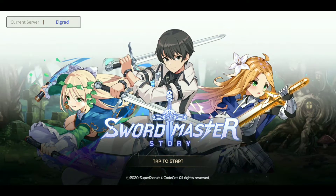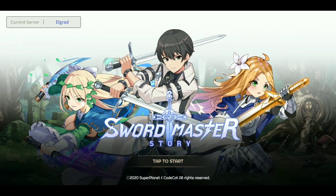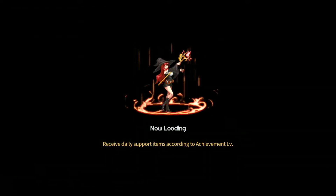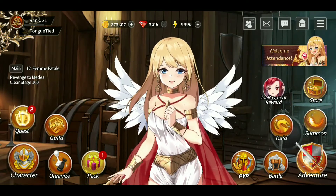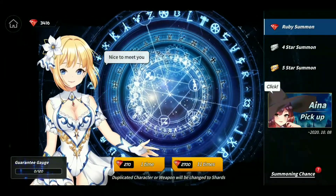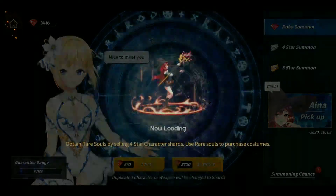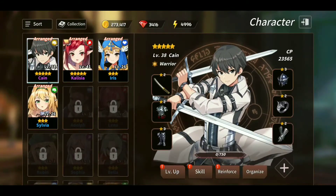We are going to summon some unique heroes and do some of the storyline. This is our home screen — I am ranked 31 so far. I have 3400 gems and we're going to use those gems to summon 11 unique heroes. Let me show you who I currently have.